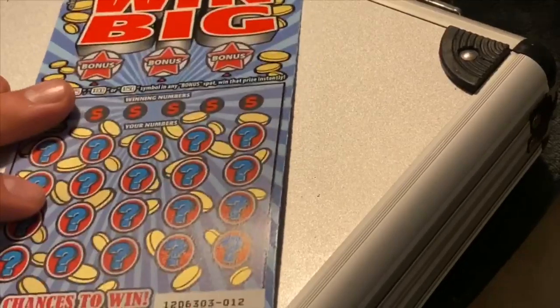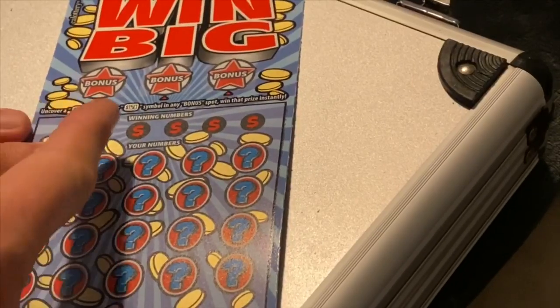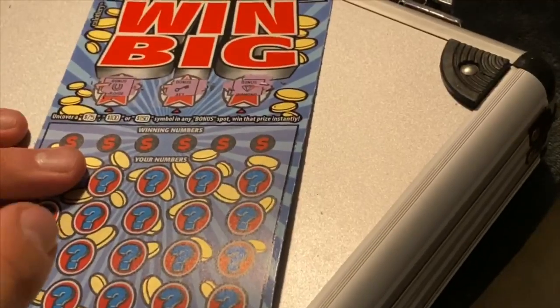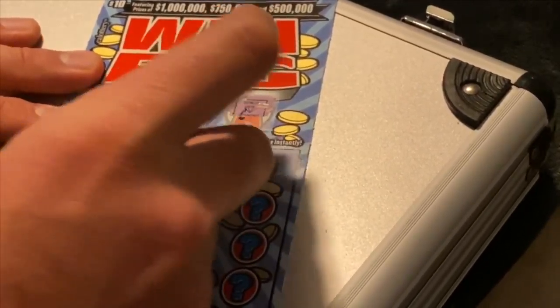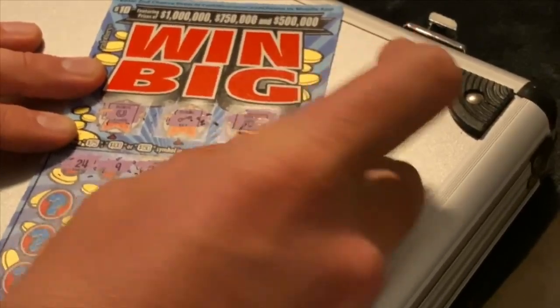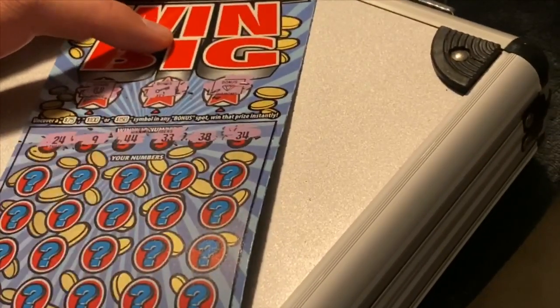Okay, we're going to try the Win Big. Uncover a $75 or $150 symbol in any bonus spot to win that prize instantly. We got a horseshoe — nope, nothing on there. Let's see the winning numbers: 24, 9, 44, 33, 38, and 34.